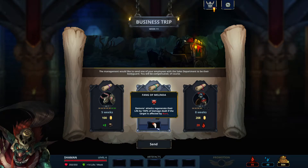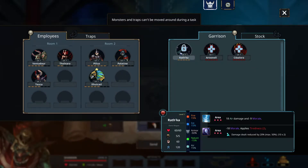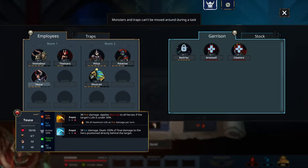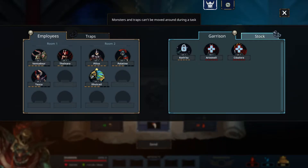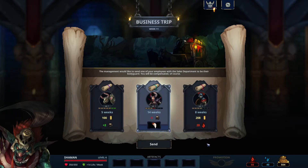Business trips are so good — we can get demon attacks to regenerate life by 150% of damage dealt if the target is affected by burn. That's the demon combo, and we have a lot of demons already — every creature I've bought so far is a demon. This ability has been reworked since I last played it, but it's carried me through entire runs. Imagine getting the rare fire demon with this — that's insane, so much regen.